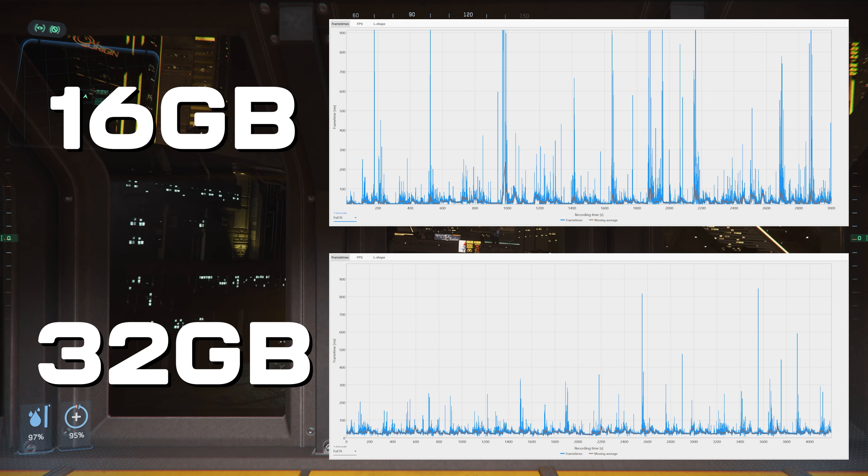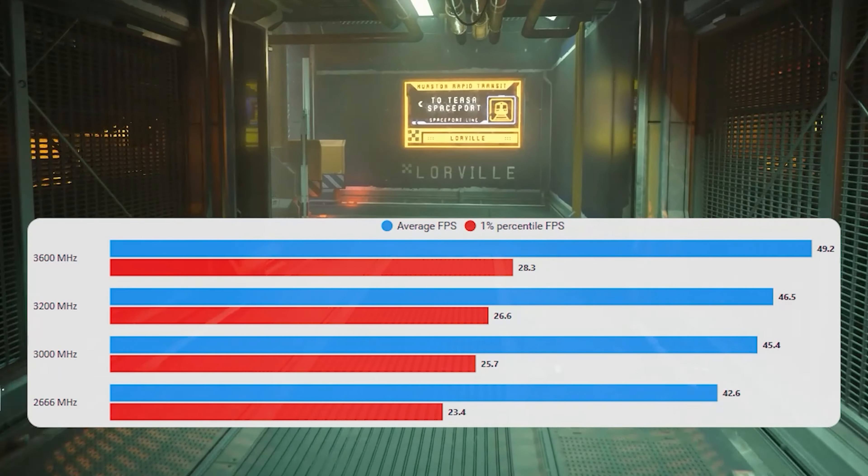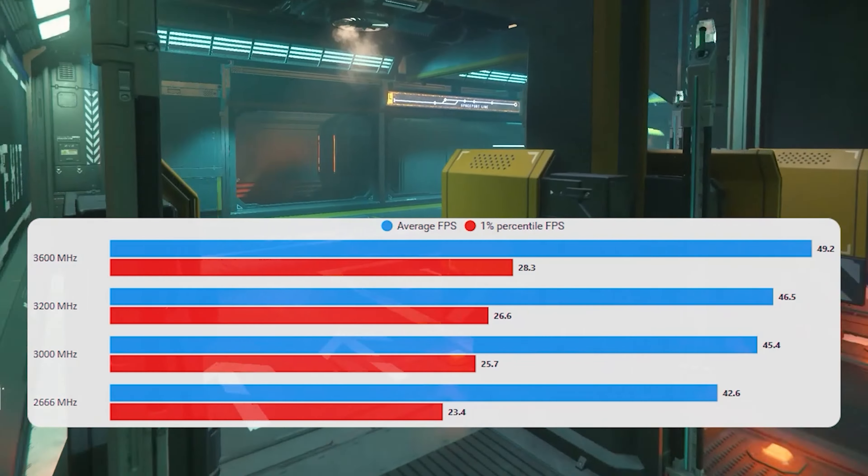Comparing the frame time graphs side by side at the same scale of about 900 milliseconds, the 32 gigabyte system is just much, much smoother. RAM speed is another factor — whatever you've got will work, but the faster the RAM the better. This is quite consistent across all sorts of different systems I've tested. Make sure your XMP or Expo profiles are set. If you've really got an old system and you're thinking how to get more performance out of the CPU and RAM combo, tuning the RAM can be quite significant.